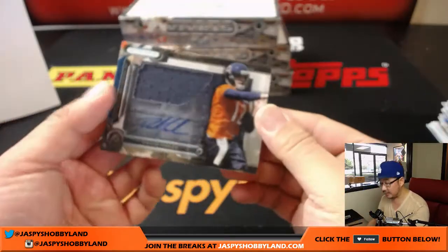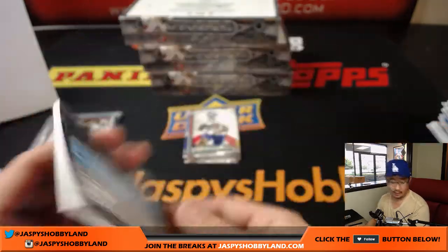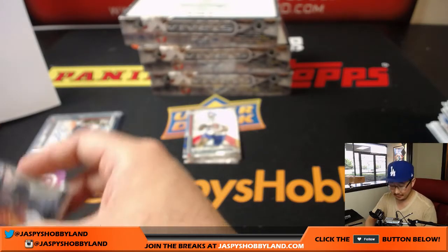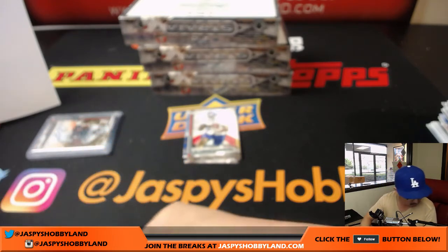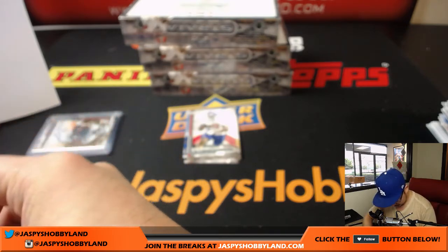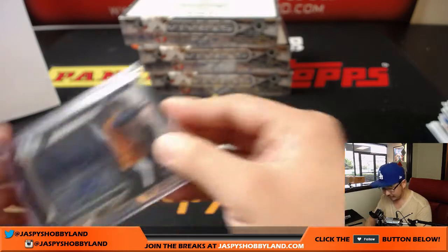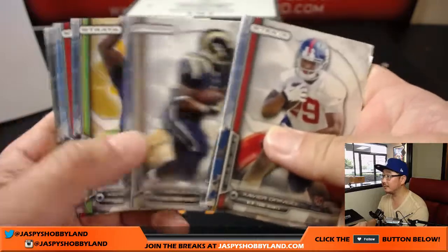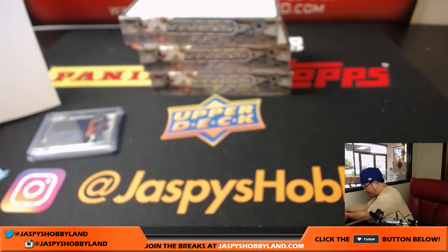David Fales is our jersey and autograph for the Bears — another one for the NFC North, and that will go out to Jacob Allen again. This actually goes in a 180, I think — I remember these being kind of weird sizes for the top loaders. And that's it for box one in this random division break number one.